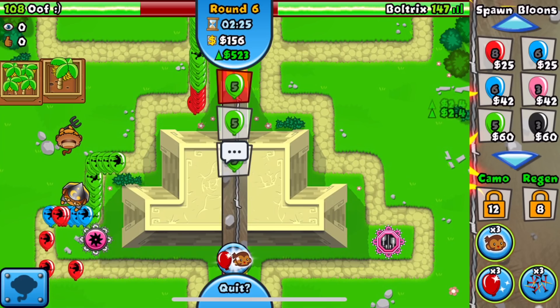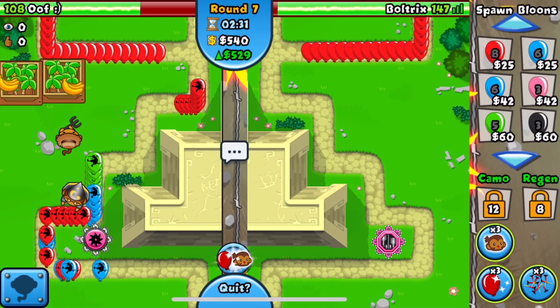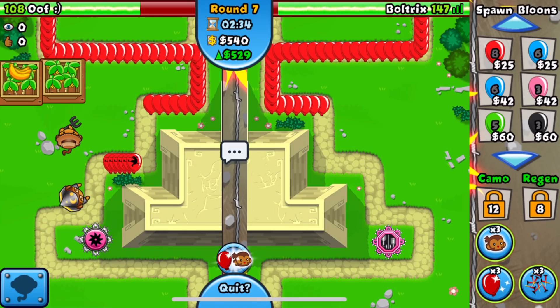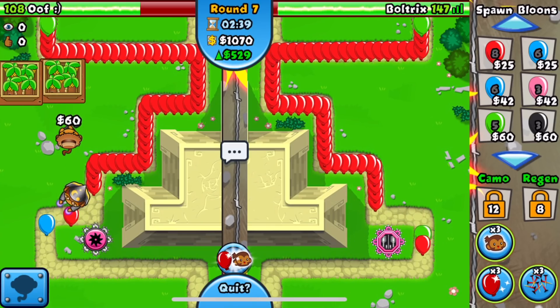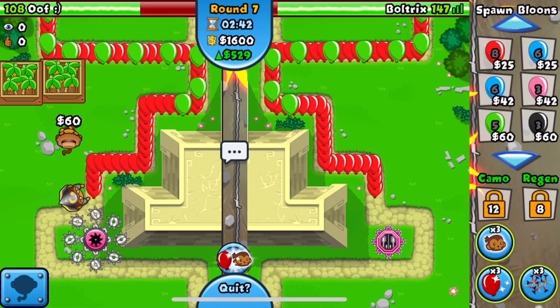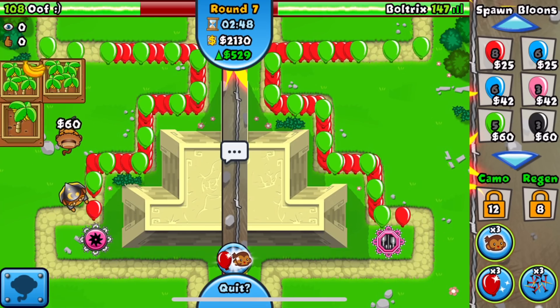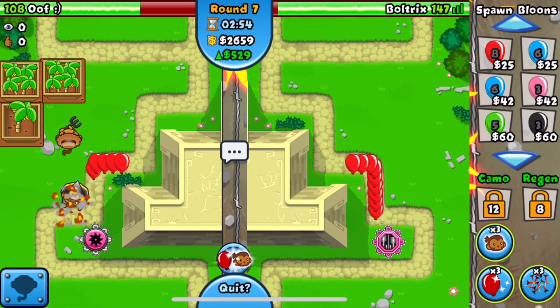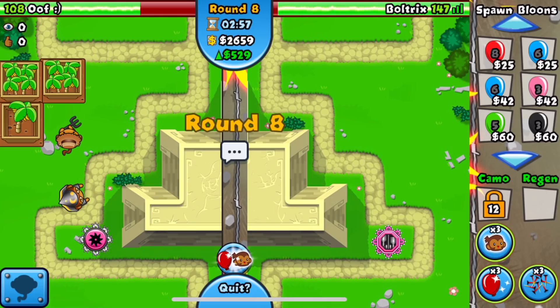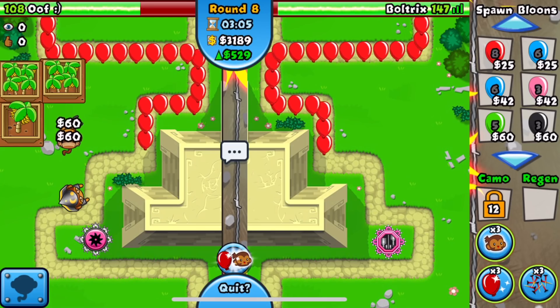We have 528-529 eco. Because we have a lack of camo detection, our best bet is to just chill with this 2-3 Tack Shooter. If he happens to come at me with yellows, it's gonna be an easy defend - all we need is maybe a 2-0 upgrade. We already have $2,100 which is super nice. His farms are honestly pretty good and he knows how to farm.